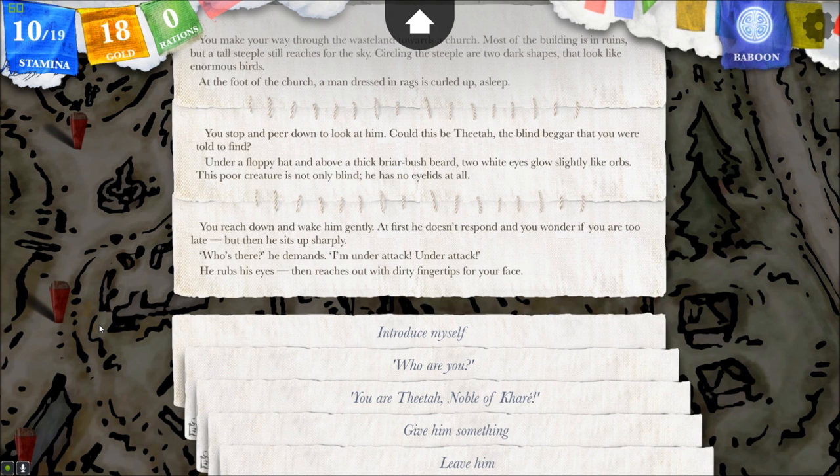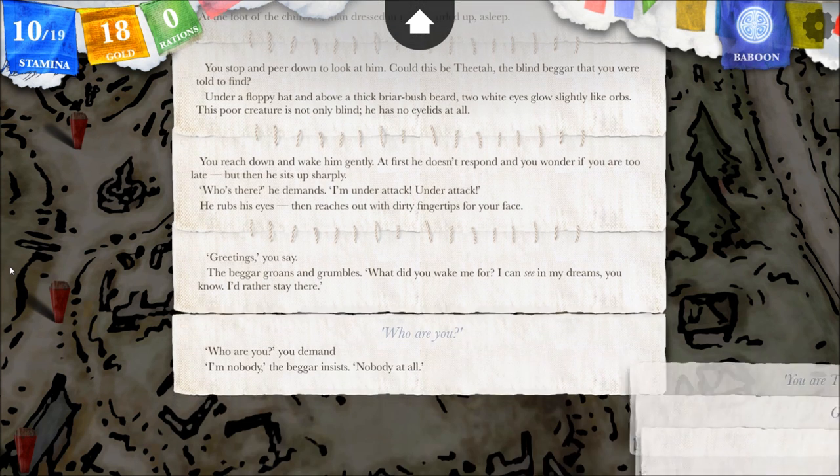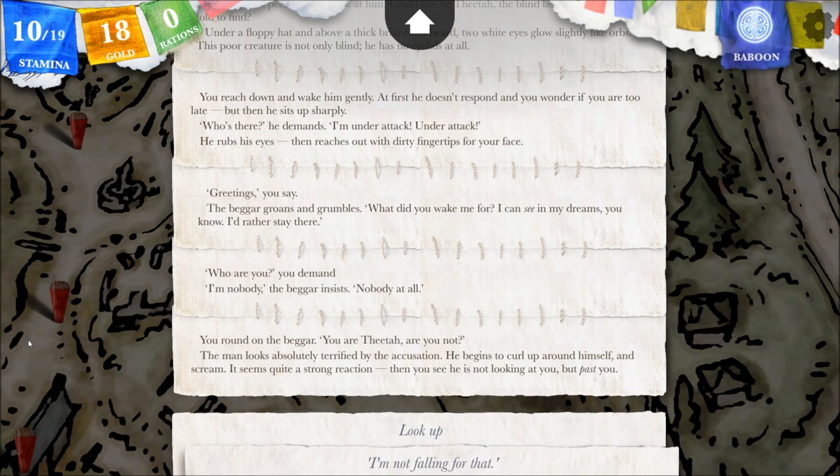I'm under attack! He rubs his eyes, then reaches out with dirty fingertips for your face. Let's be polite and introduce myself. Greetings, you say. The beggar groans: what do you wake me for? I can see in my dreams, you know — I'd rather stay there. You demand: who are you? I'm nobody, the beggar insists. Nobody at all. You are Theta, noble of Kari. You round on the beggar: you are Theta, are you not? The man looks absolutely terrified by the accusation. He begins to curl up around himself and scream.